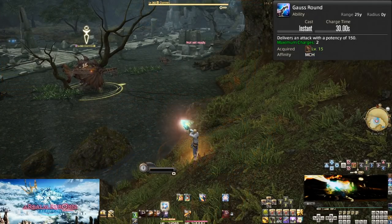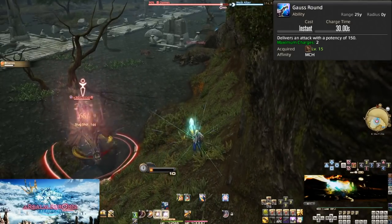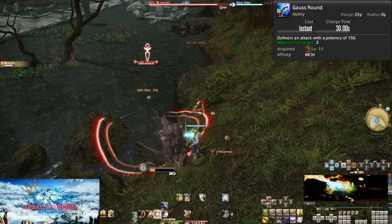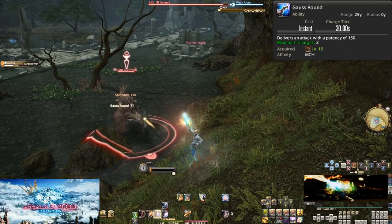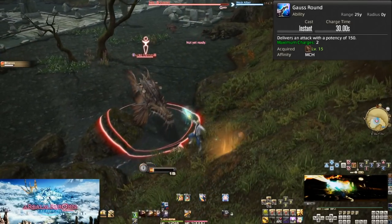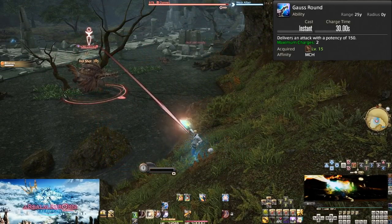Level 15, Gauss Round. This is a skill with multiple charges. The moment you use a charge, the next charge will begin to count down. We can hold up to two charges of Gauss Round. This is a simple 150 potency of damage that can be weaved between GCDs, so we should use it as such. Ultimately this is an extra 300 potency every minute. Feel free to use this in trash pools too, even if it's only a single target getting hit by it — it's free damage no matter when you use it.